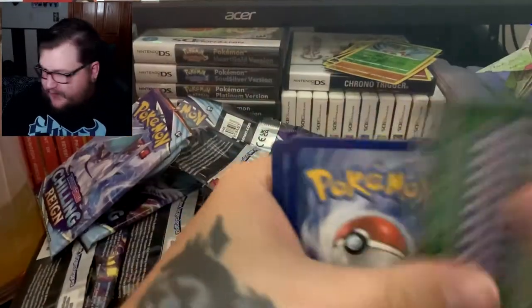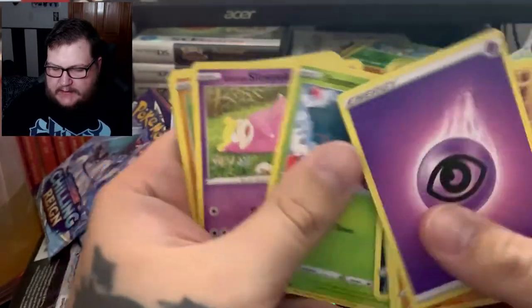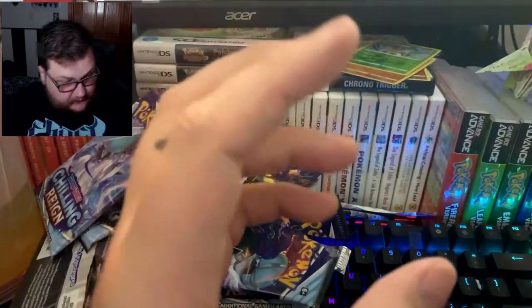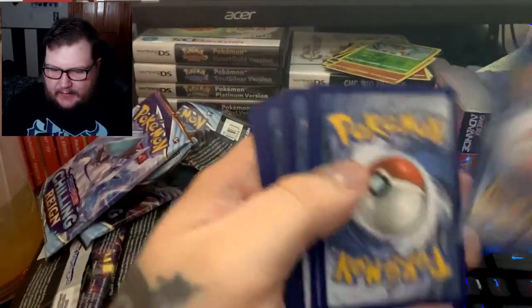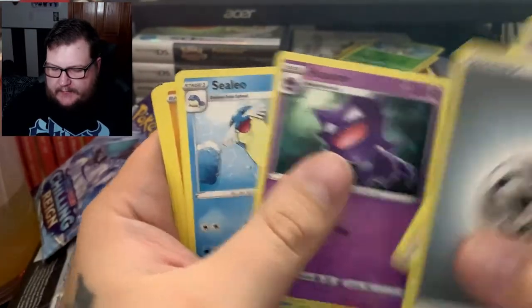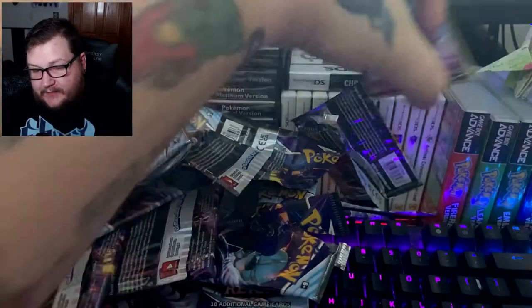Pack thirteen: Crabrawler, Abominable Scroll, Piercing Energy, Melony, Venipede, Snover, Slowpoke, Crabrawler, Snorunt, Rugged Helmet, and Seviper — I'm sure I said that wrong. Pack fourteen has a white code: Brawly, Haunter — cool Haunter — Sylveon, Furfrou, Diglett, Larvesta, Inkay, Rockruff, Expedition Uniform, and Shadow Rider Calyrex! We've got both versions of Calyrex now — that's really cool!